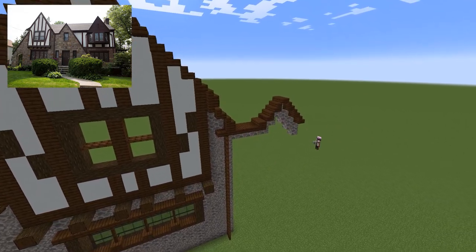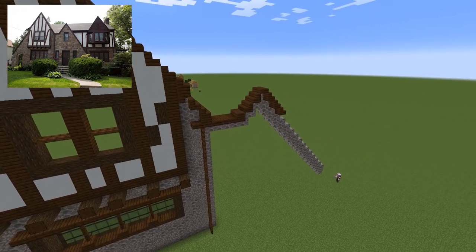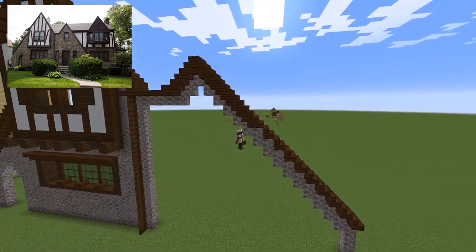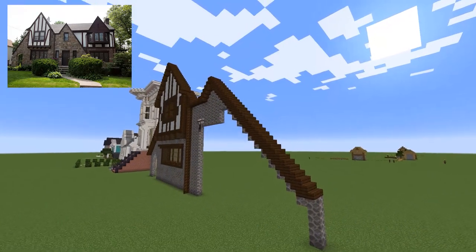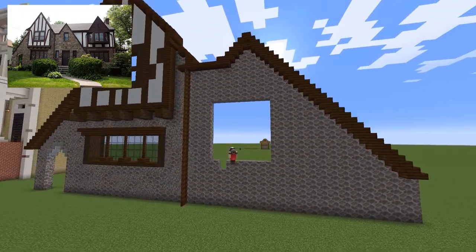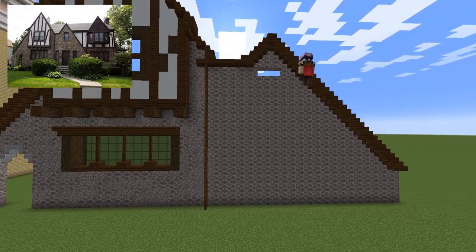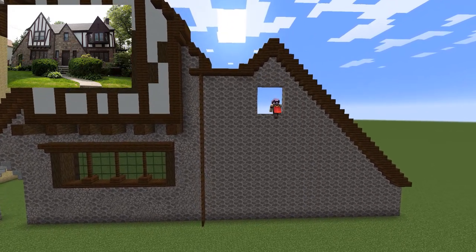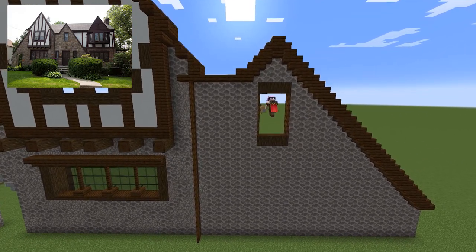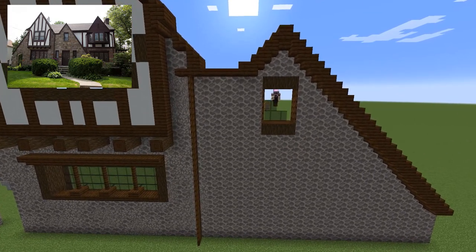For this part there really isn't all that much to say — it was all about just getting the peaks right. I knew from the beginning that I wasn't going to be able to make everything exact because of the nature of how difficult it is to make really thin window panes in Minecraft. I used dark oak trap doors inside this window here above the door to give it that little brown rim all around.